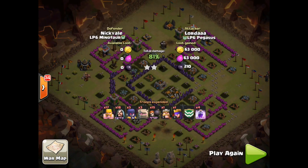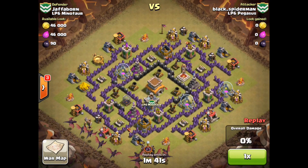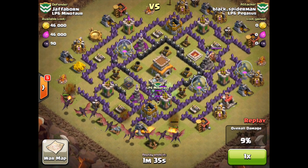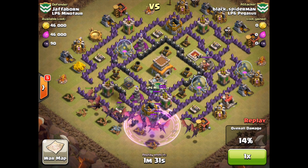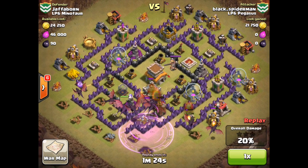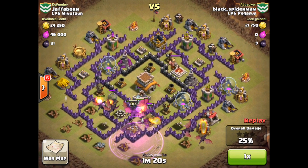As that attack wraps up with two more war stars for LP6 Pegasus, we move on to black spider-man. Black spider-man is a town hall 7 and here he is attacking a town hall 8 base with all of his level 2 dragons. This really comes down to — yes, dragons are a bit overpowered — but spell timing and placement is critical here. The first rage went down to make sure that they got rid of the clan castle troops.